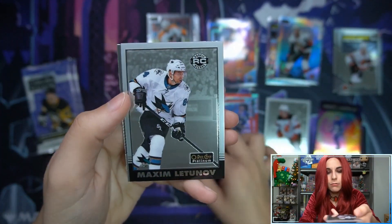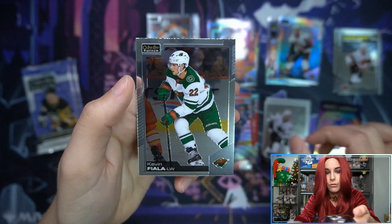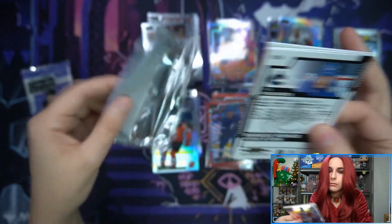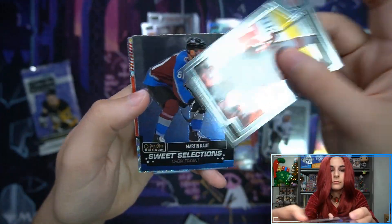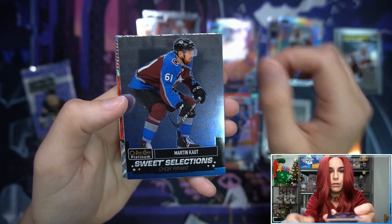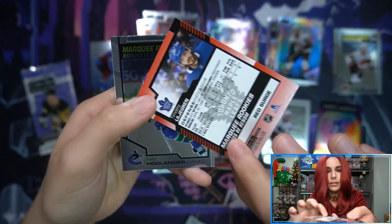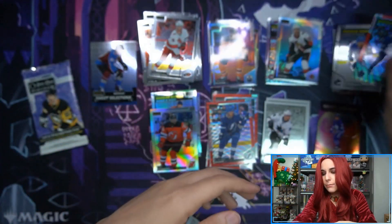P.K. Subban Rainbow. Letunov Retro. And Kevin Fiala. We have Sweet Selections — Martin Koltz insert. Another Red Surge here, Lilsgren, and Hoglander Marky Rookie.